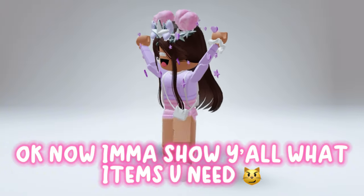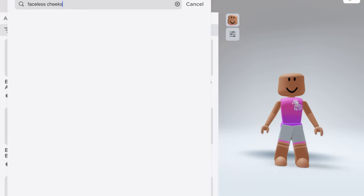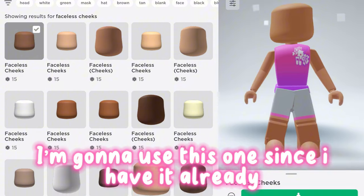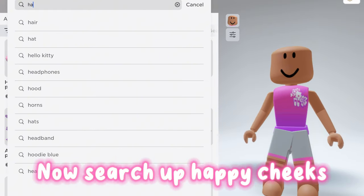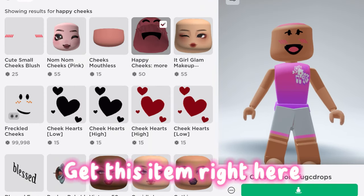Okay, now I'm gonna show y'all what items you need. First, search up faceless cheeks — you can buy any of them. I'm gonna use this one since I have it already. Now search up happy cheeks and get this item right here.